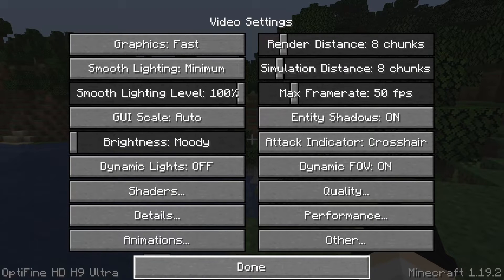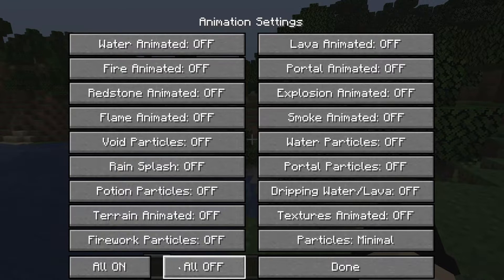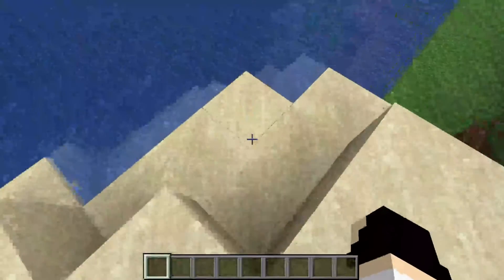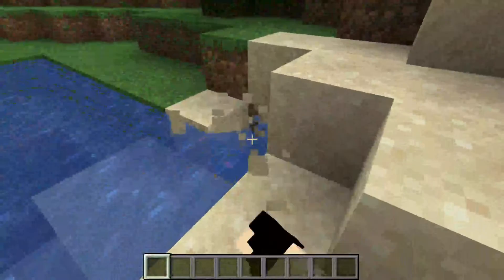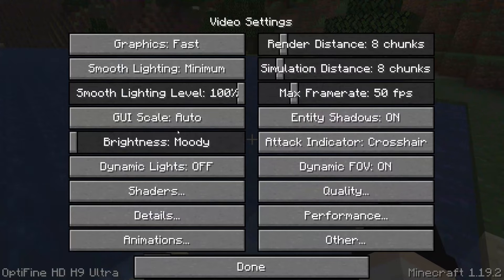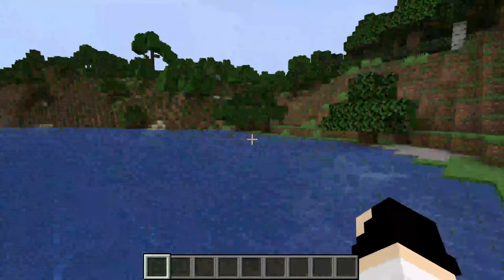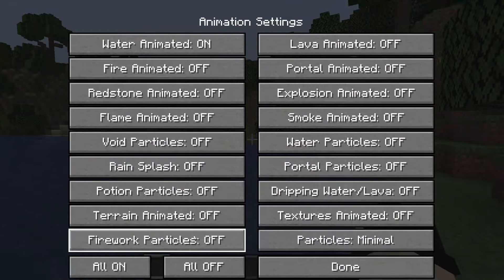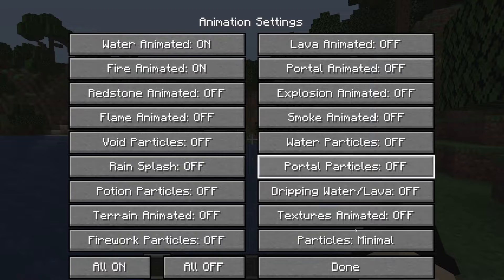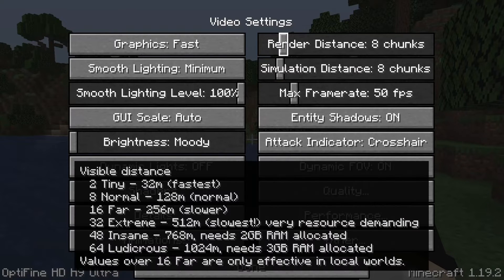For Animation settings, turning everything Off is the fastest, but when they're all off things like water just don't animate and it looks really weird. I personally sacrifice a bit of FPS to keep water and fire animations on, because without them the game just looks strange. Things like water moving make a big impact to the Minecraft experience, so I think it's worth it — but that's up to you.